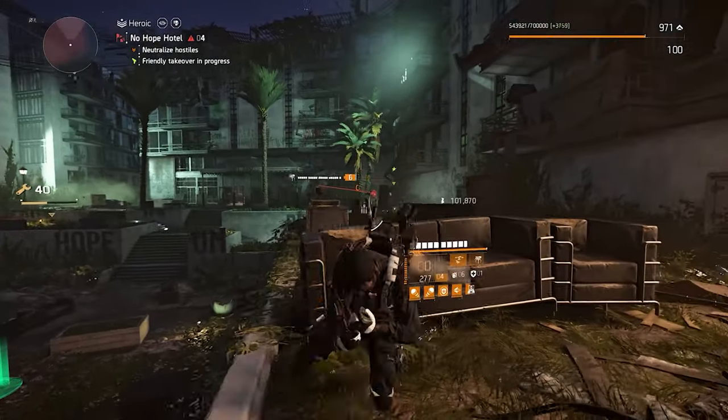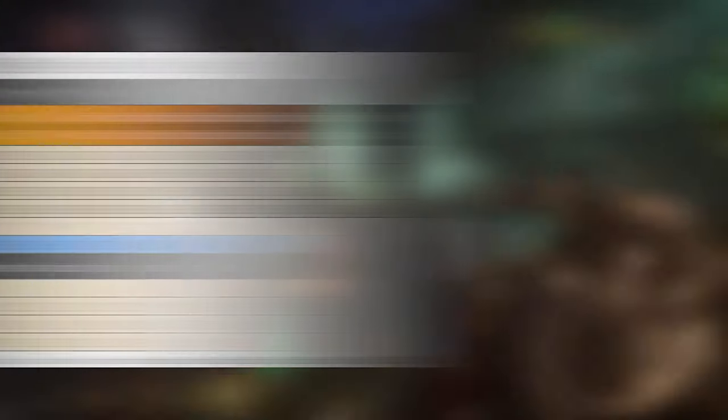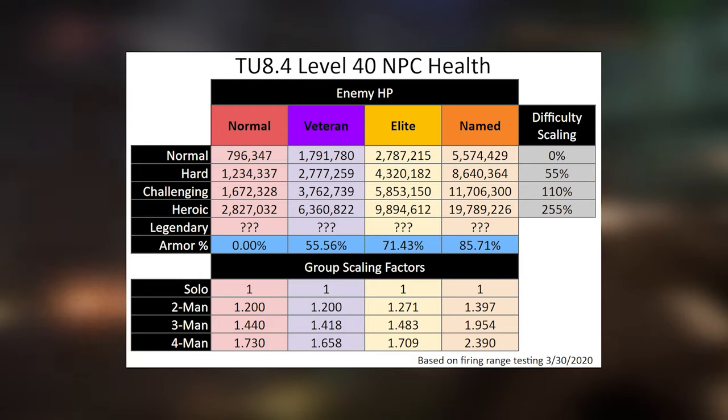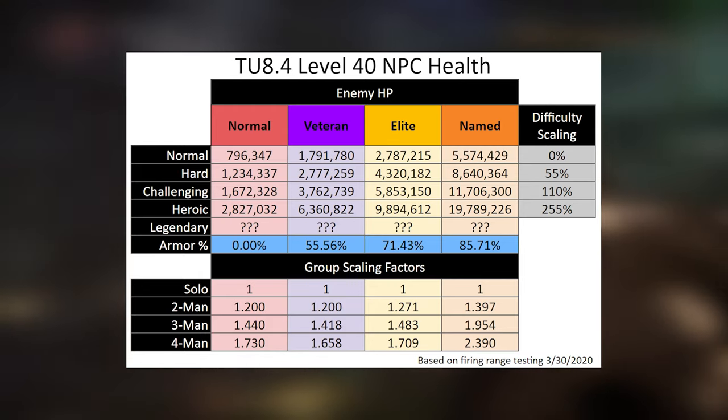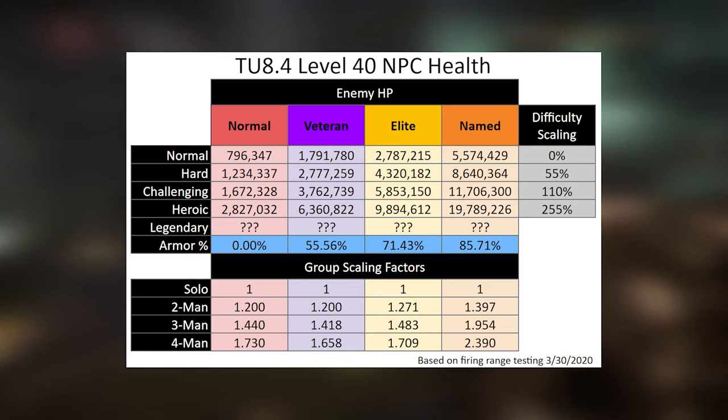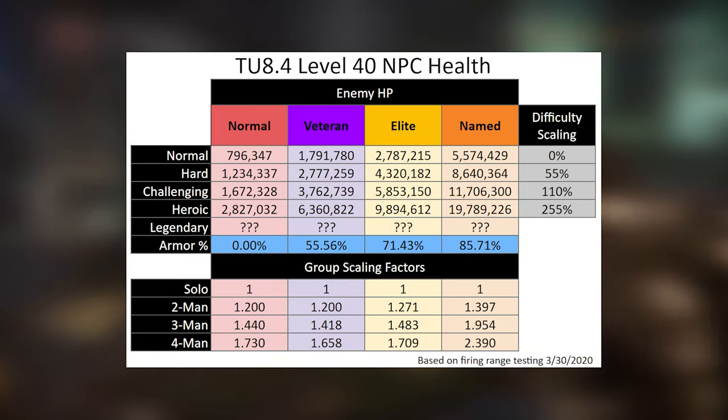Let's get started! Here is a graph of enemies' health by difficulty and the way they scale in groups. As you can clearly see, when you play solo, enemies have much less health than when playing in a group of 4.